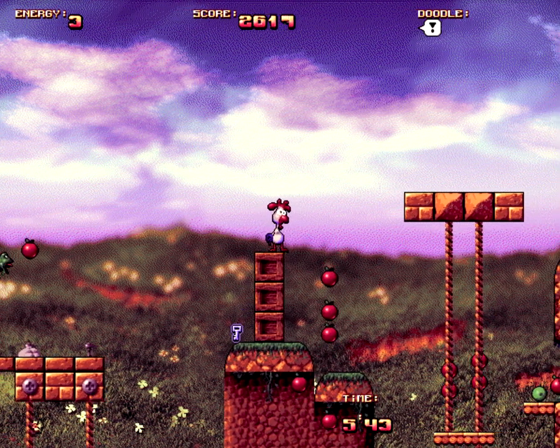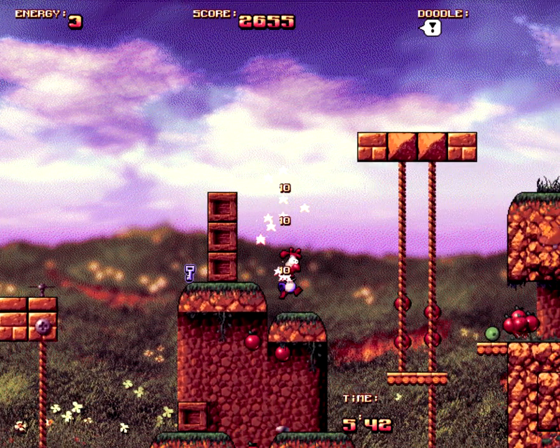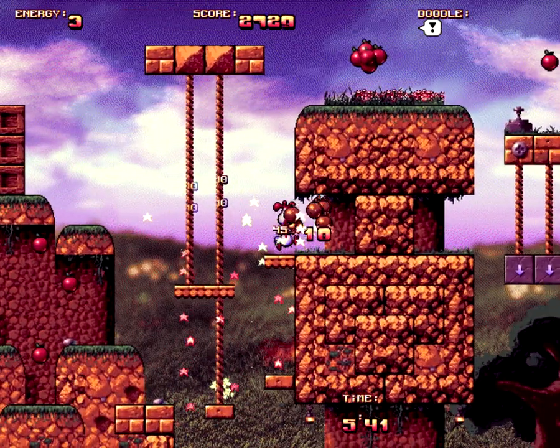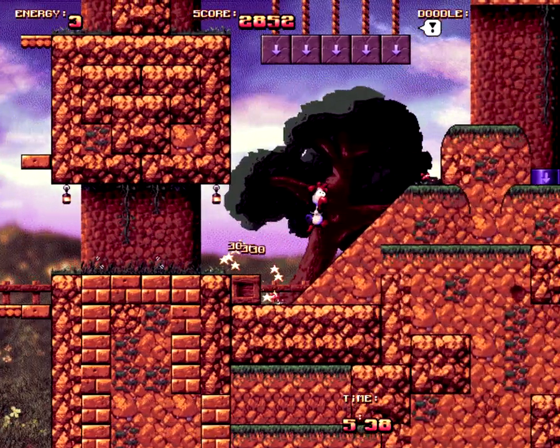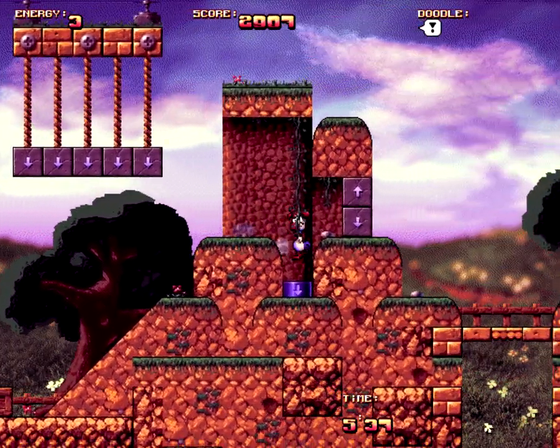This butterfly — if you kill it, it's actually going to turn into a key. But in this level I didn't see any keyhole where I can insert this key, so I will just leave the level.